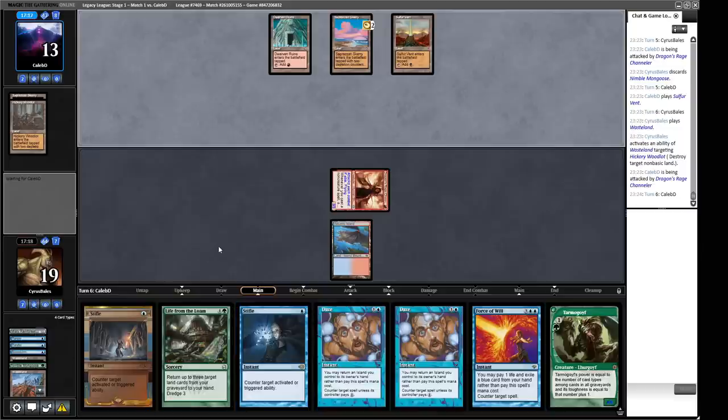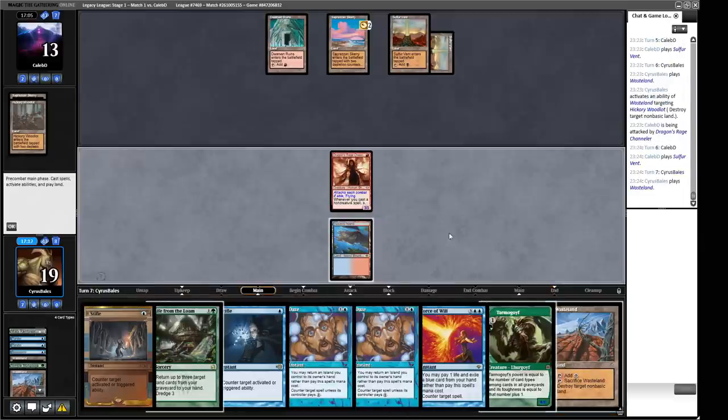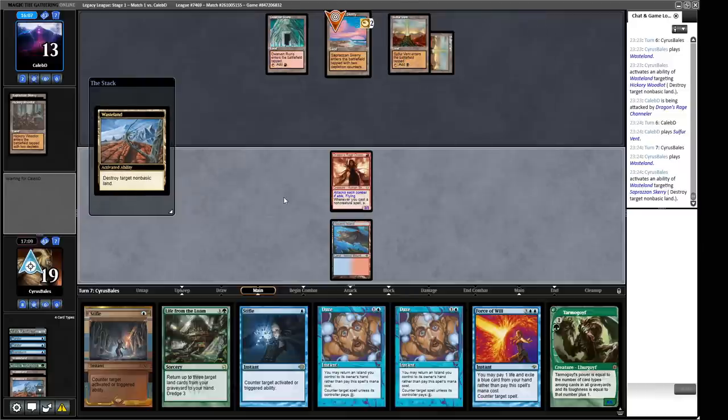We do have to make it through this turn. Opponent's tapped — looks like they're saving up for a Maelstrom Wanderer play. We'll just keep hitting their lands. Ghost Quarter is also a Wasteland in this matchup. Our opponent doesn't have any green mana right now so they're not going to be able to cast Maelstrom Wanderer — that's what we're hoping for here. They seem to be letting their clock burn down, though it doesn't particularly matter much against the Cascade deck.